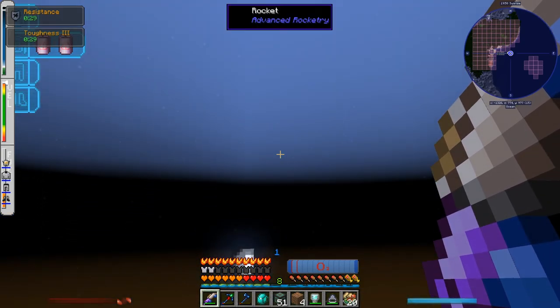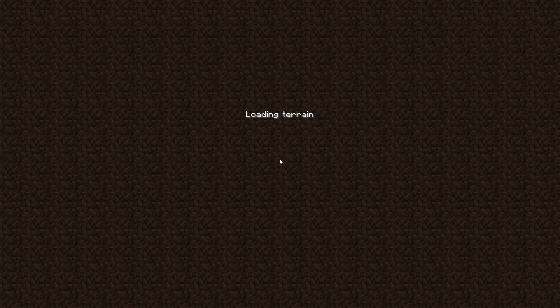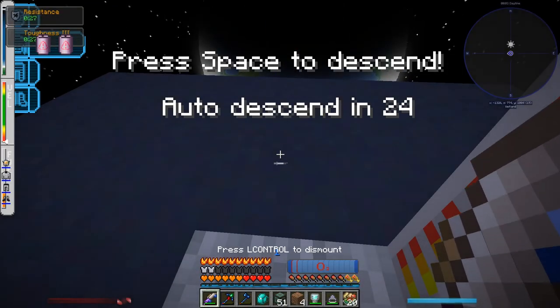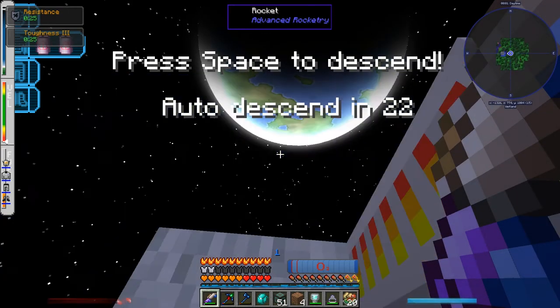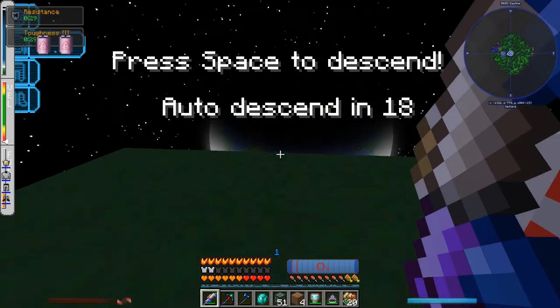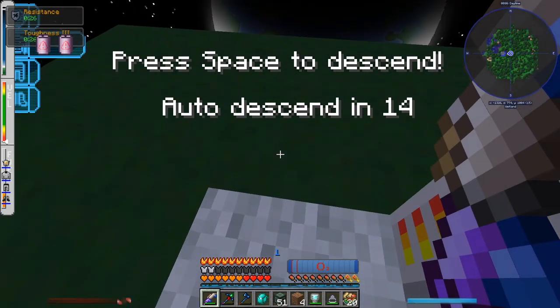I see a bar at the top left that's almost at the top — I'm assuming once it reaches the top we get to the moon. How are we going to come down onto the moon? Am I just going to be right on the moon, or are we going to land? 'Press space to descend.' I'll descend in 20 seconds. What am I looking at? Alright, let's descend.